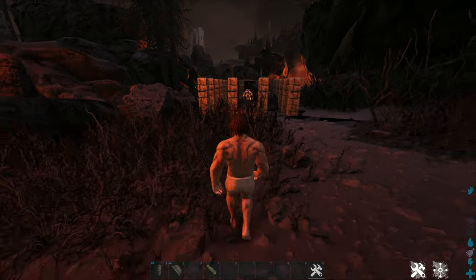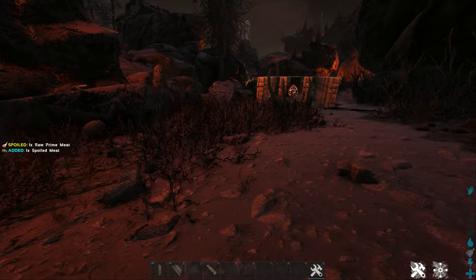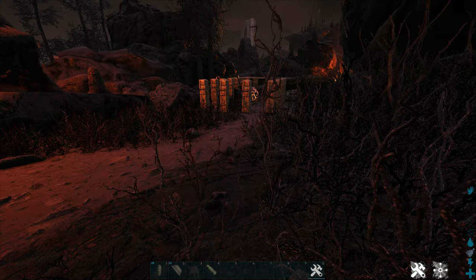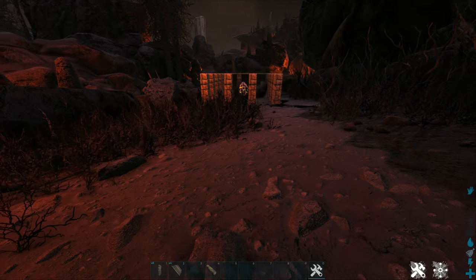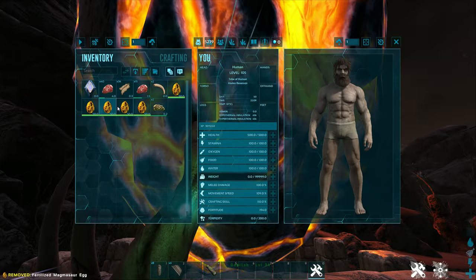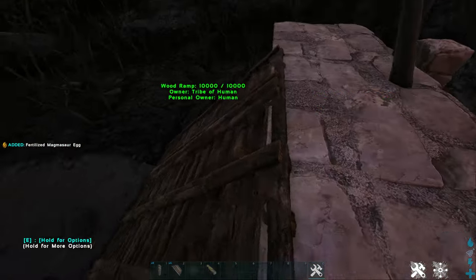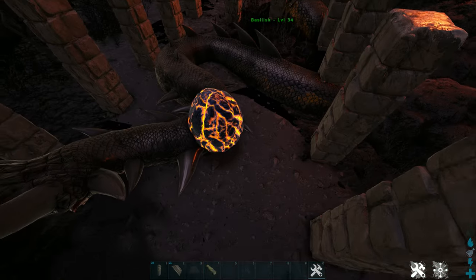If he aggros on the structures he will just sit there and not go into the trap. Now just sit there and wait for him to eat the egg. On my rates it only took one magmasaur egg, but this could vary depending on your server rates. To give him more eggs without him killing you, walk up to the ramp and face up so you can throw it over the ramp without him biting you. Just make sure to watch out for poison balls.